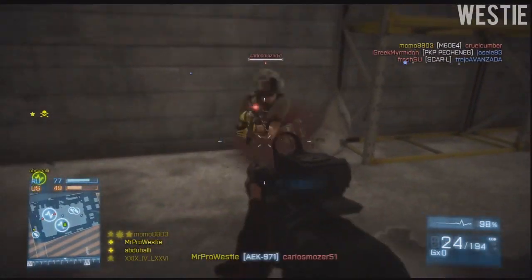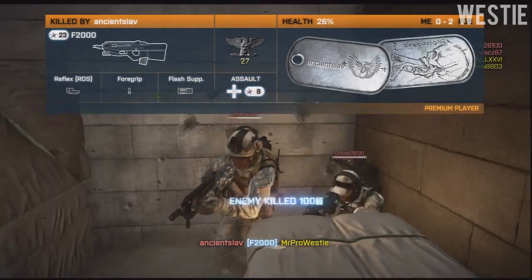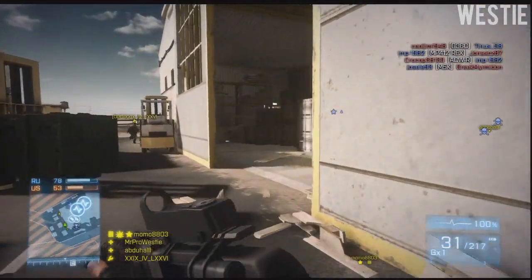In complete contrast to the openness that this map embraces, if you venture inside the warehouse you'll find that one half houses some missile launchers and the second half houses a hell load of crates. This is where I'm going to kick off with the first game mode: TDM.